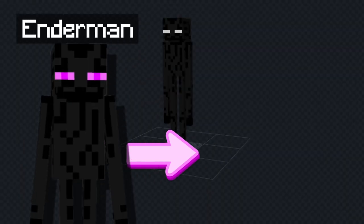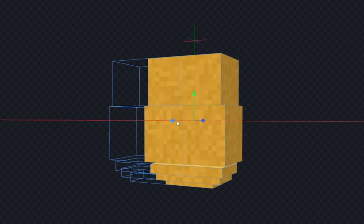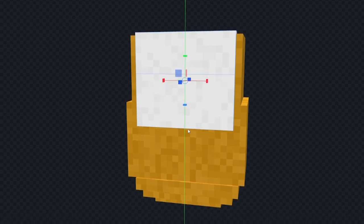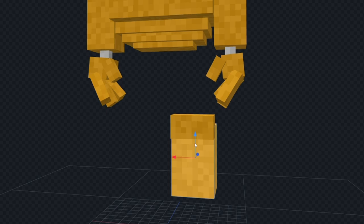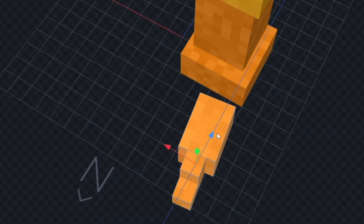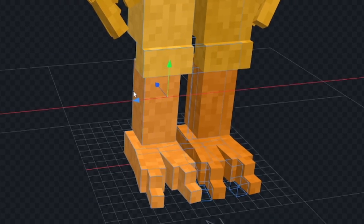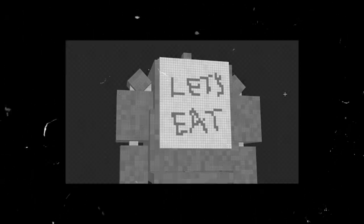Now we're going to turn this Enderman into Chica. We'll start by coloring everything in, and then we'll take off everything except our body. Let's give it the same shape as Bonnie, but we can't forget about that big white bib. Let's use our same arm style, and of course we'll do the other side. We'll make the start of the leg the same, but we'll make the bottom part orange. We'll also make the toes for Chica, and then we'll just add the leg to the other side. Of course, we can't forget to draw 'Let's Eat.' And yeah, my handwriting isn't the best.